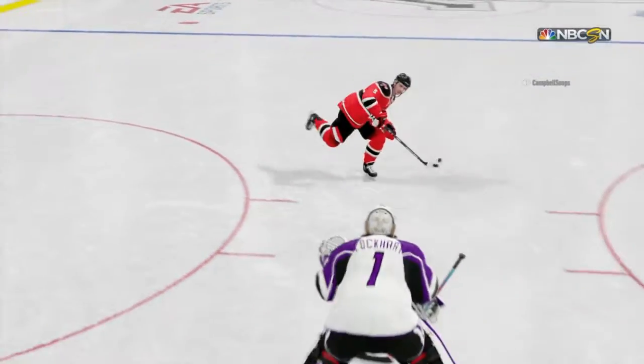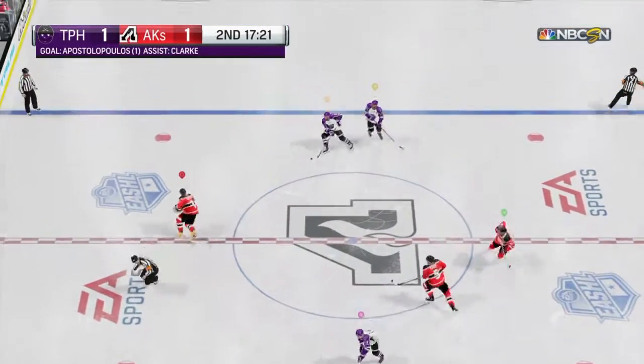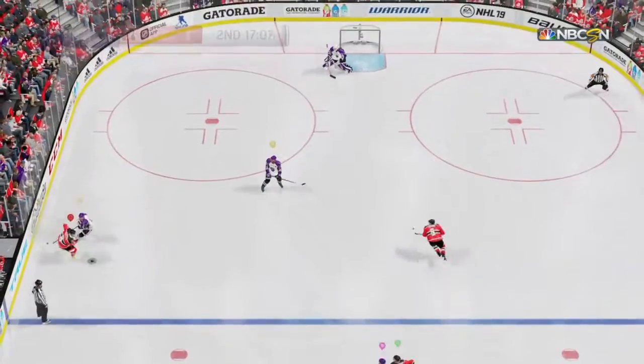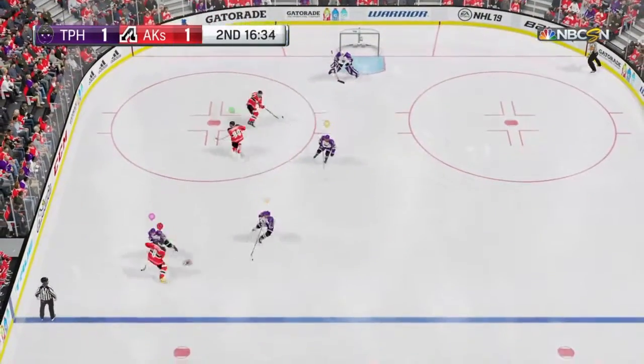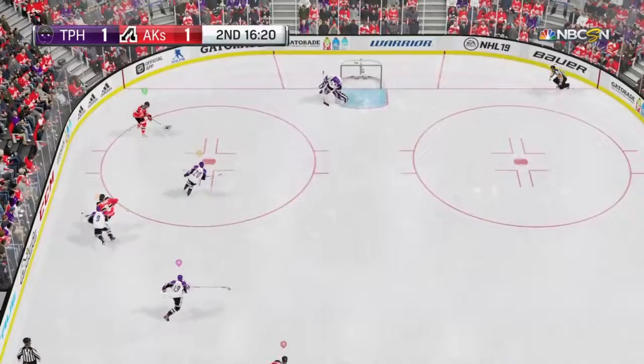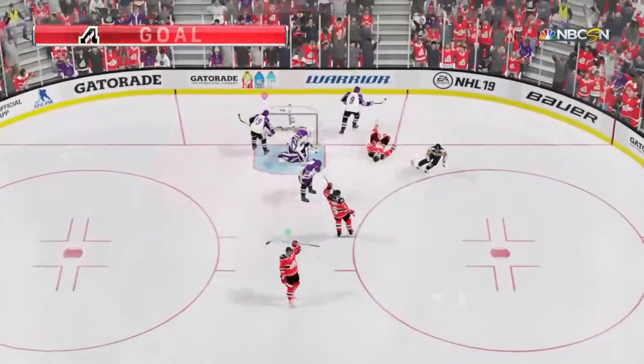Score! Sometimes when you score first, you take the edge off your own team. The Raiders control from the neutral zone. Bounced off the boards to Theros. Great shooting lane. Score!